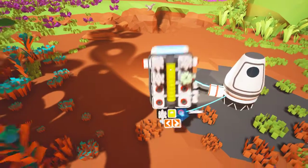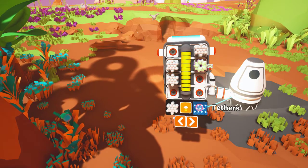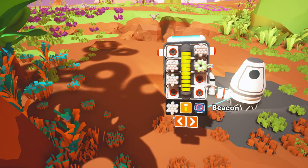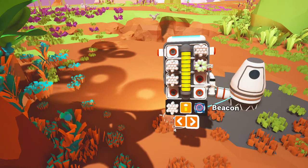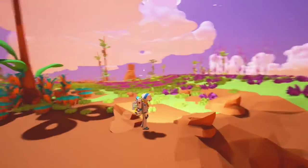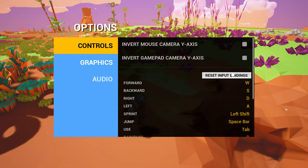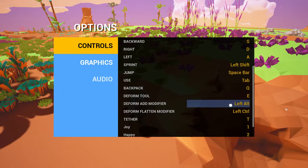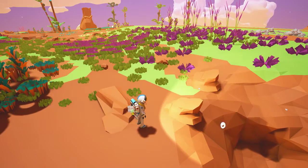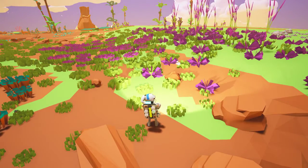I need some resin in order to extend this, though. I could make some solar panels, some tethers. Oh, a beacon — if that just sets a waypoint, I don't need it right away. Can I turn my flashlight off? Controls... No, I can't turn off my flashlight, but I can do little emotes. Woo! Yay! That's cute.